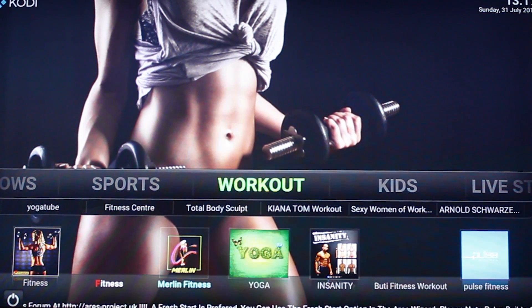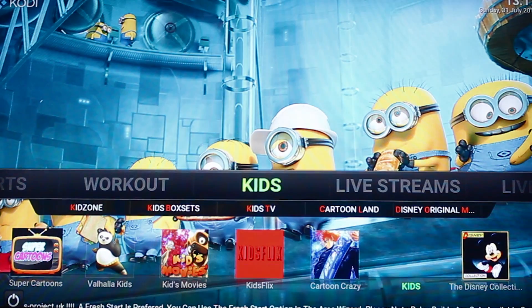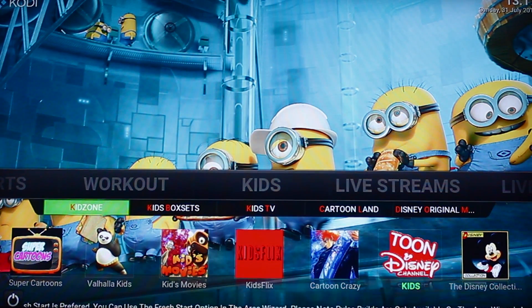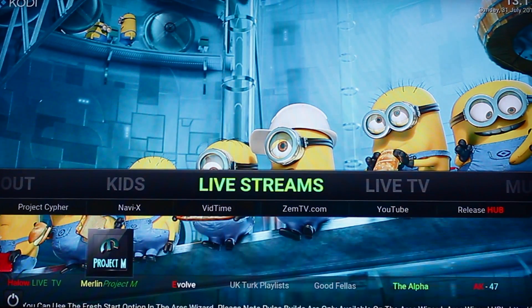There's a Workout tab for fitness videos. Then a Kids tab with a bunch of kids links — Box X, Kids Zone, Kids TV, and Cartoon Land. So that's really good.